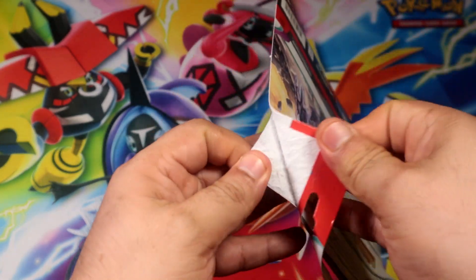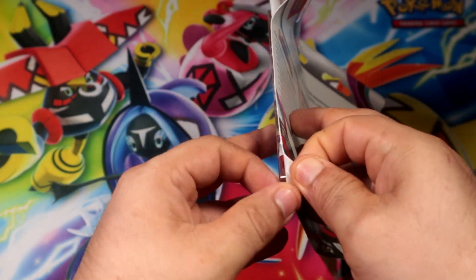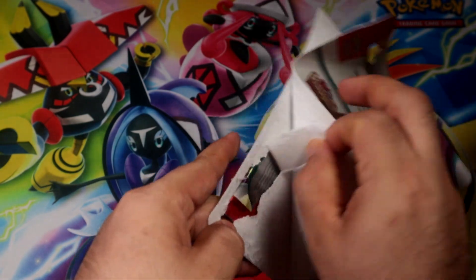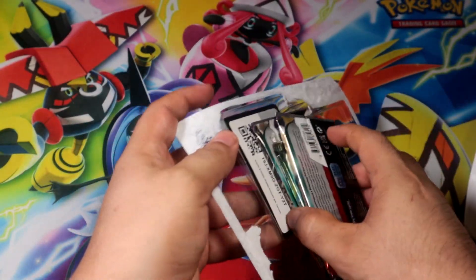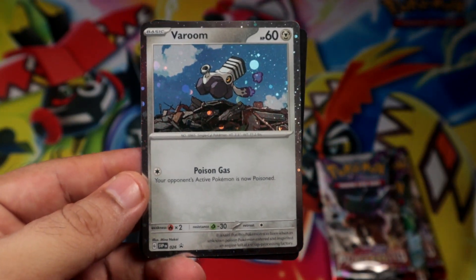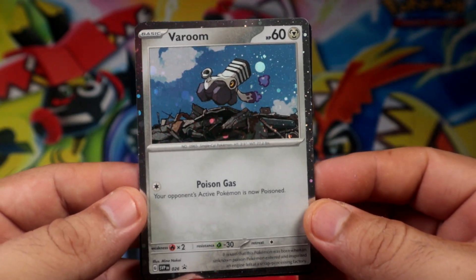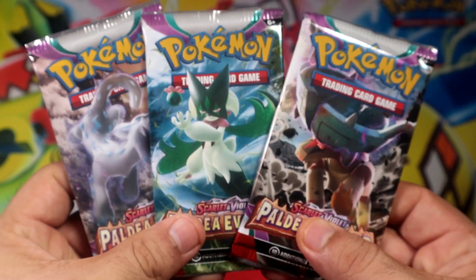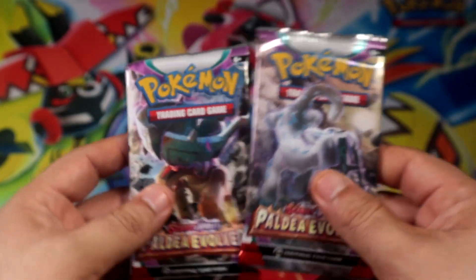Let's see if we can pull some goodies out of three packs, if this thing lets me open it. There you go, we got a thing going on. All right, there's the promo card of Bayroom. Whatever, we have our three packs. All right, I think there's five arts in this set.